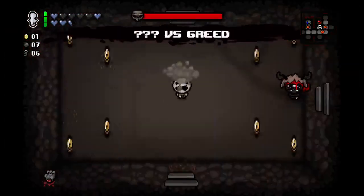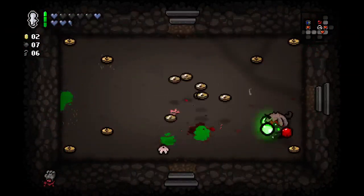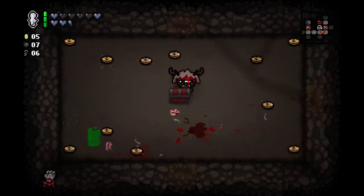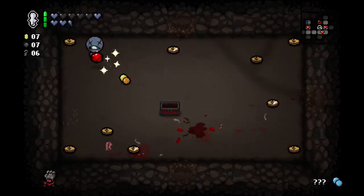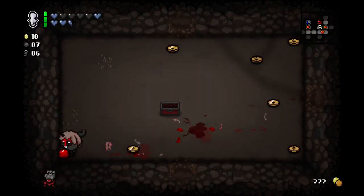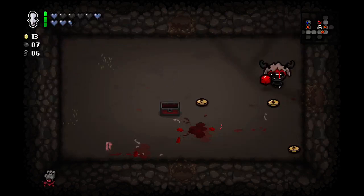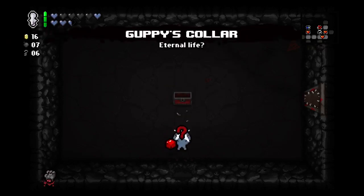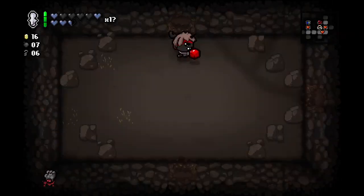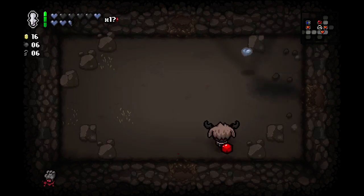Yep, we can — awesome. Greed — it's going to die quickly. Almost got hit by one of those shots. Paralysis — okay. Not horrible. I Can See Forever is really good — that means we're going to be able to find our second secret room. Guppy's Collar — I believe we just became Guppy. Yes! We didn't see that tinted rock the first time through here. Spirit heart — alright.